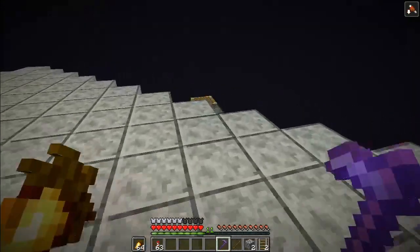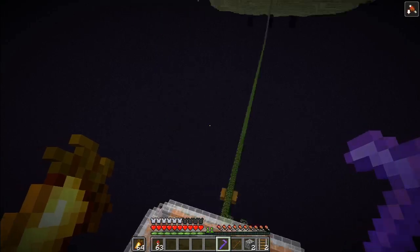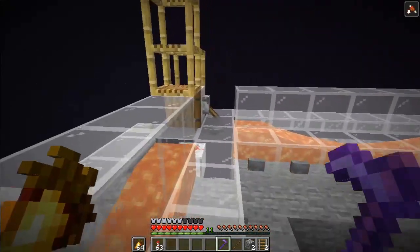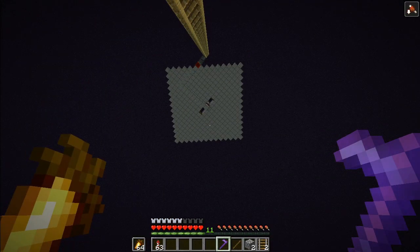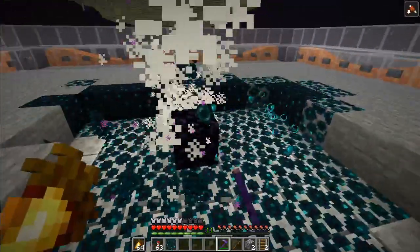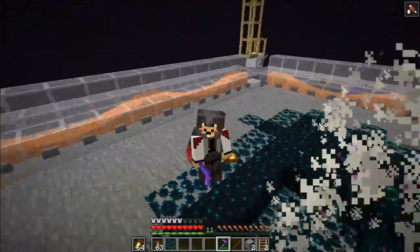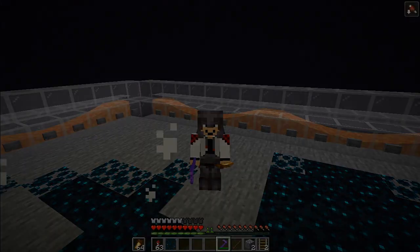Your farm is now ready to use — make sure you have a silk touch hoe. You can go down the scaffolding or slide down if you have an elytra. Press the lever here, it will update and start the farm. Now you can farm all the skulk you want. Thank you for watching and I hope you enjoyed this farm — see you in the next video, bye!